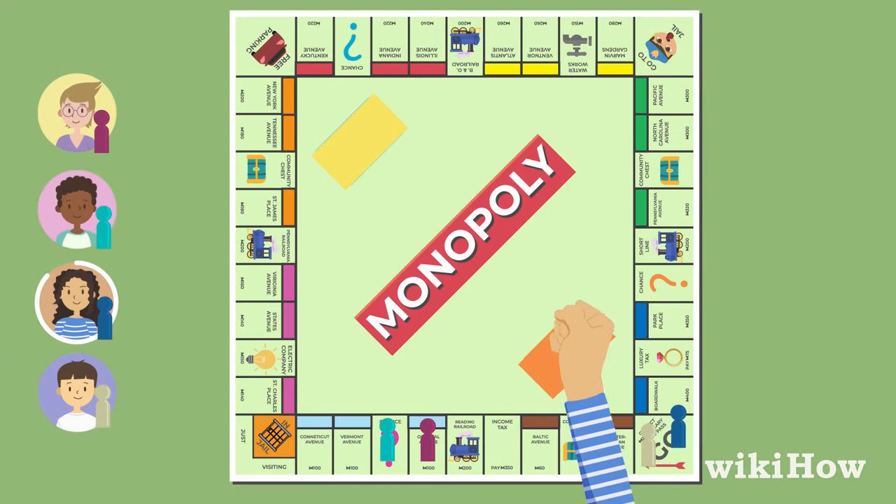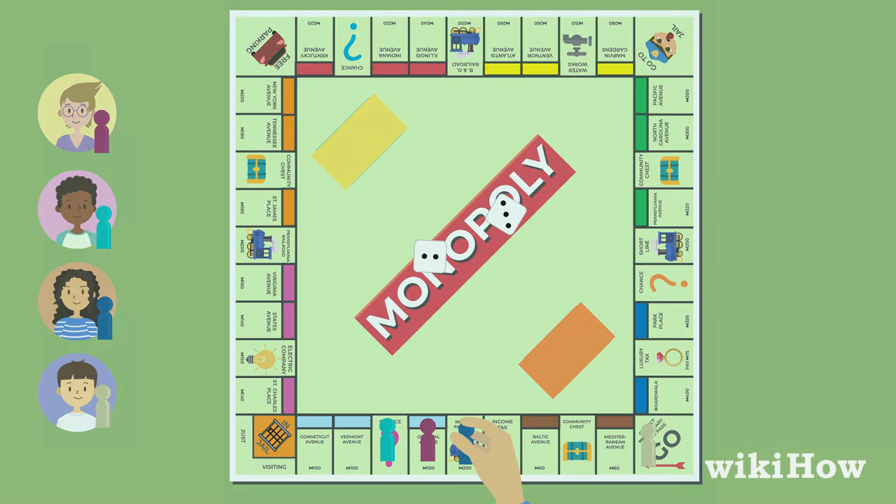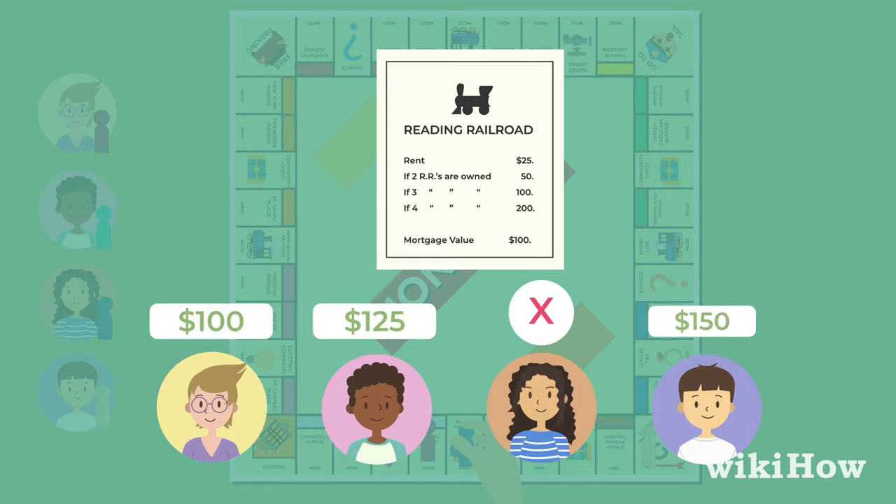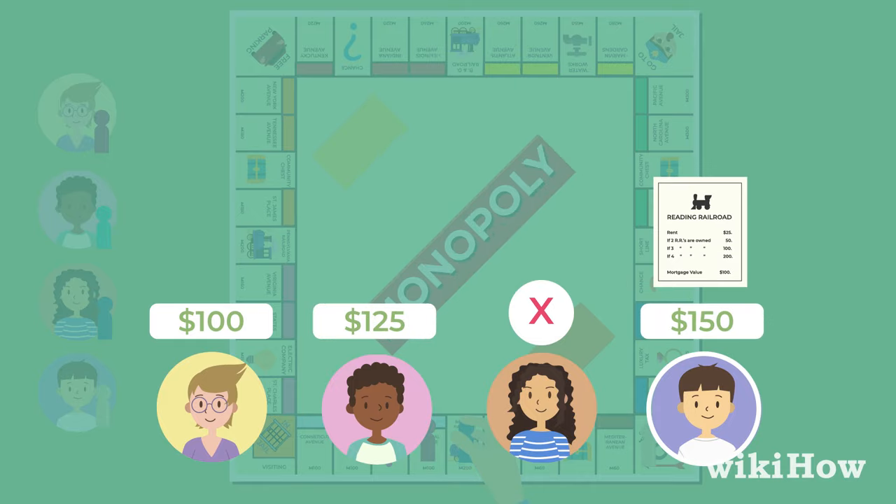If a player can't afford or doesn't want a property, utility, or railroad, the property goes up for auction. During an auction, each player can bid to buy the property. Whoever bids the highest amount wins and gets the property.